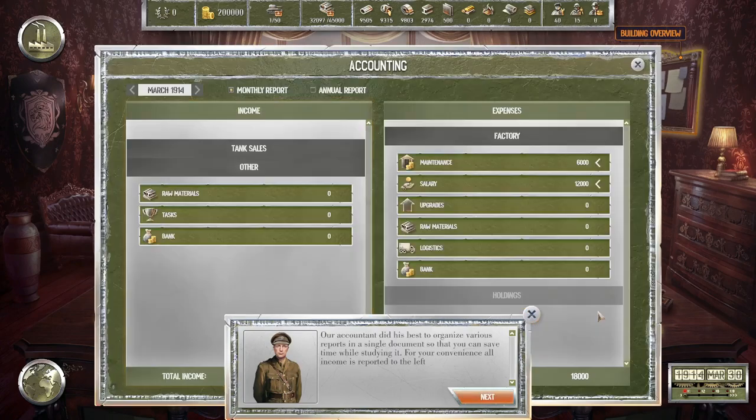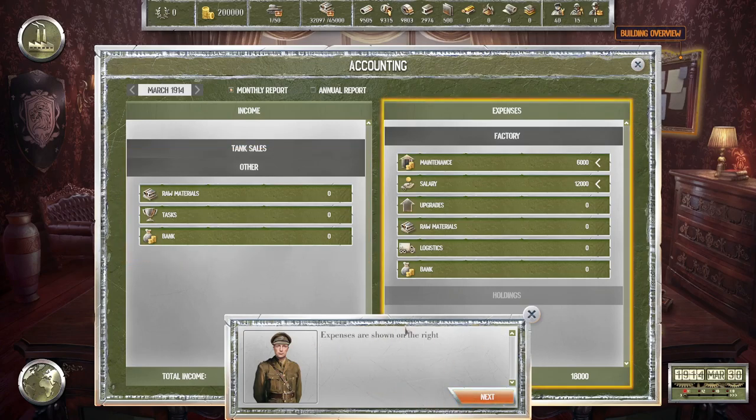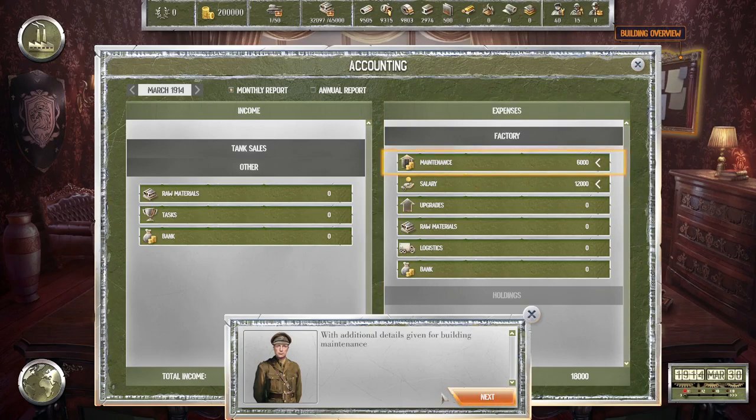Next up: accounting. Our accountant organized various reports for convenience. All income is reported on the left — tank sales and other sources such as resource sales, grants, and bank loans which we can't access yet. Expenses are on the right: 6,000 maintenance and 12,000 salary with additional details for building maintenance and employee salary. You can always access the complete annual report if required. Let us now return to the factory grounds.